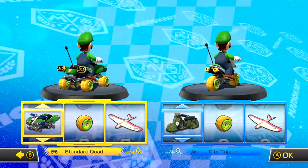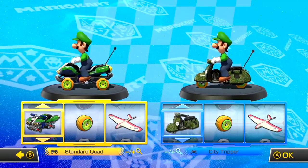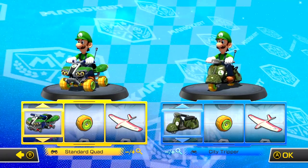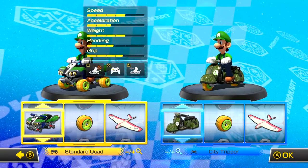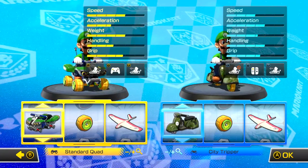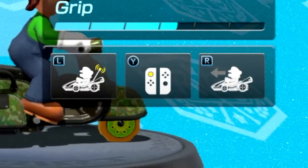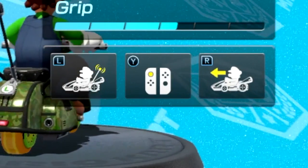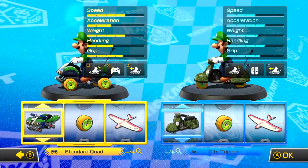Next you'll need to pick your kart options. Anything really should work, but various factors will affect the line each character takes. If in doubt, just copy what you see here and you should be fine. Also on this screen you're going to want to press plus or minus to bring up the stats menu. Enable smart steering and automatic acceleration, but not waggle controls, for both characters.